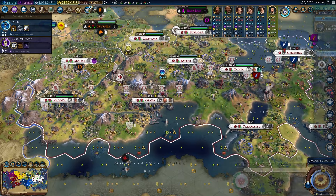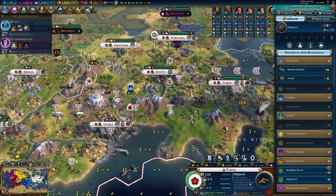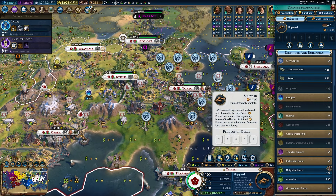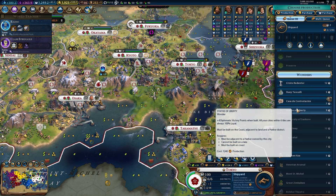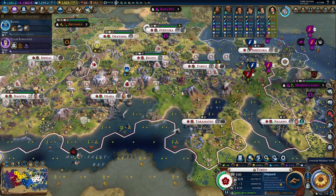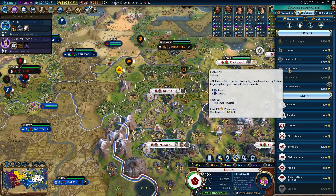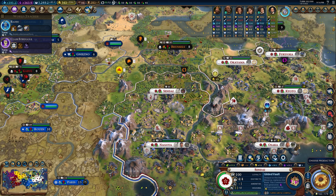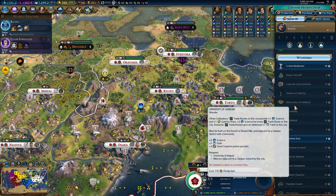I just purchased the research lab in Tokyo because it's powered, instead of the one in Sendai — gives me a little more right now. We're gonna get the shipyard which will give us 12 more production. There are some wonders here I'm interested in — Statue of Liberty would be fun. We also have enough for a trader. I'm going to buy this research lab though. This Consulate is gonna be great for us as well.